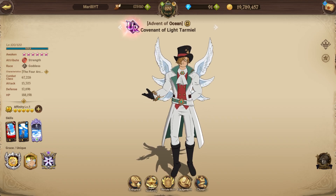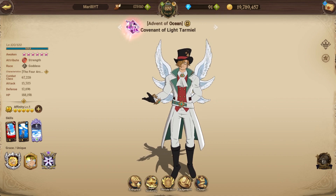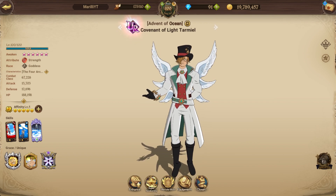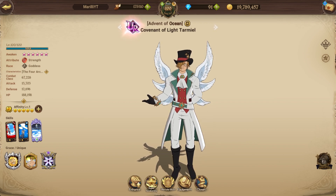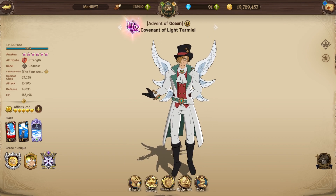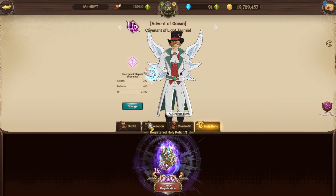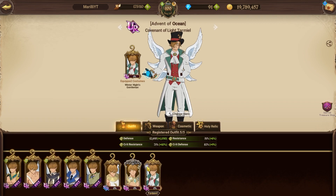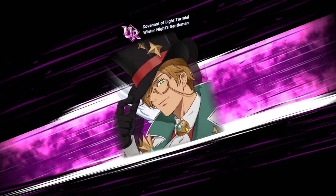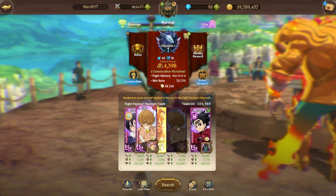We got a new Christmas outfit for Red Tarmiel - an interesting character to get a Christmas outfit because most players just use this guy as a link. He does have some uses right now on global with the 30 base stat PvP rule. Let me show you his outfit - drippy, mad drip, winter nights gentleman. He's a gentleman.